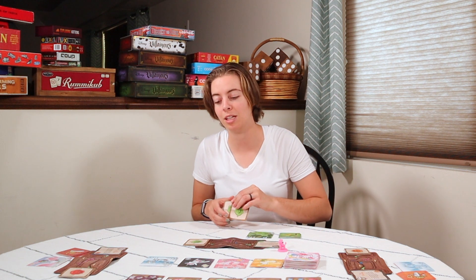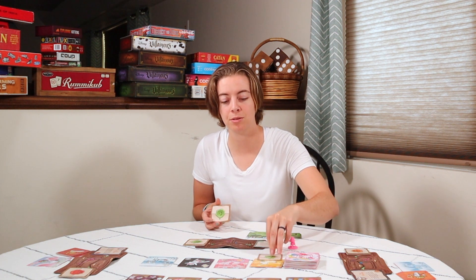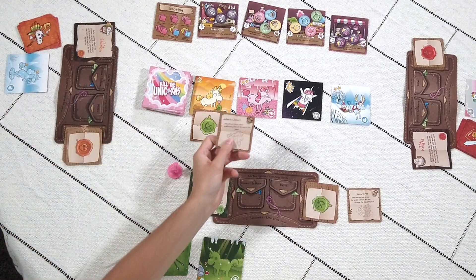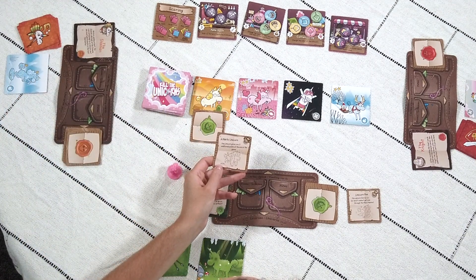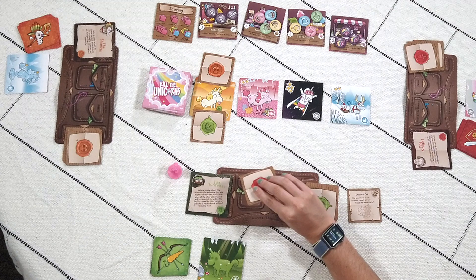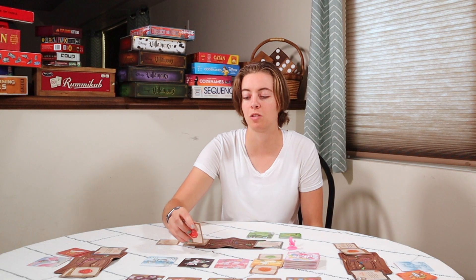You choose between your two drawn cards which curse to place on a unicorn, then without telling anyone, place your choice face down. The first player places first, and the other card goes face up in the discard pile. Everyone goes clockwise. You can have up to two curses per unicorn — so if two scheme cards are already placed on a unicorn, the third player cannot add another and must choose a different unicorn.